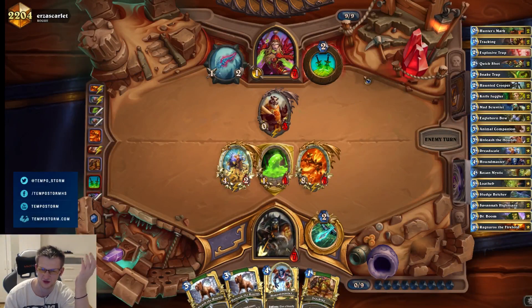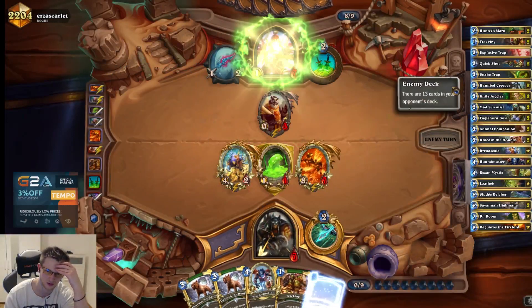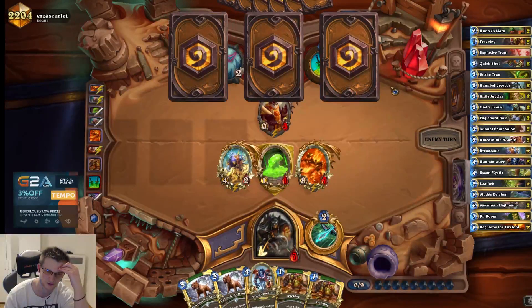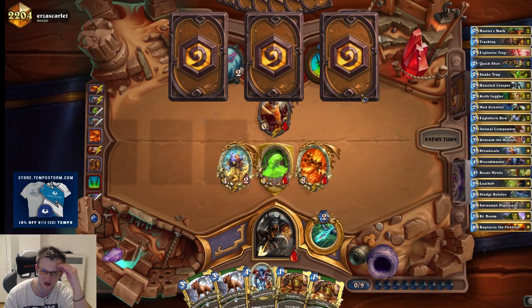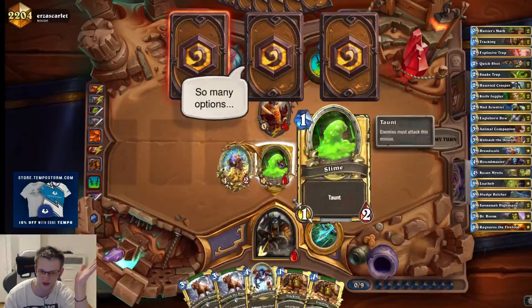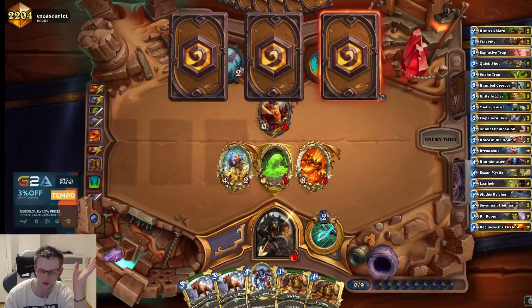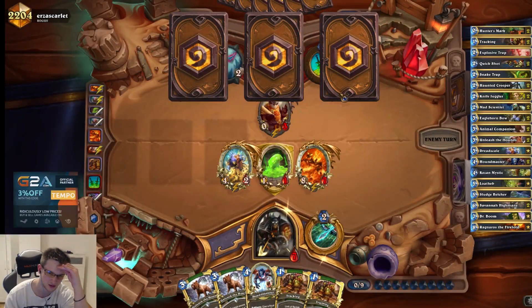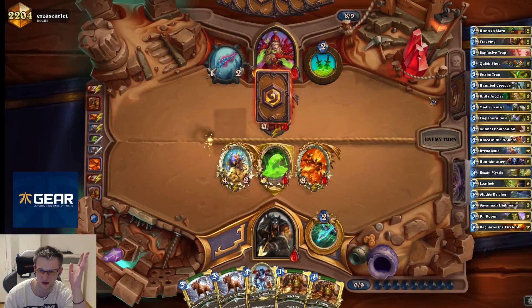It could be worse but it could be better as well. I think you definitely go for a 30% chance of winning the game. There's definitely a combination to kill me. He doesn't have Blade Furies though — he still has to kill my guy without Backstab. He used Fan of Knives already, no Flurries, and he used Prep already. Obviously Double Eviscerate kills me, but it's not obvious lethal because he's thinking so hard.